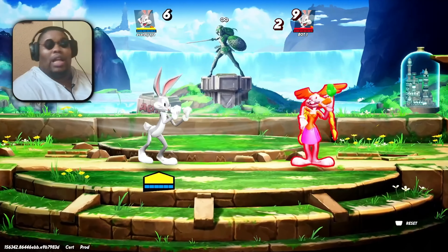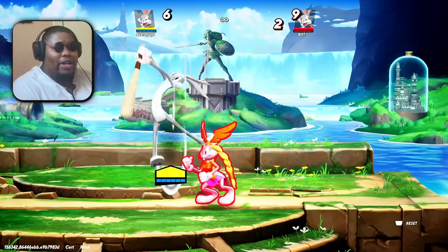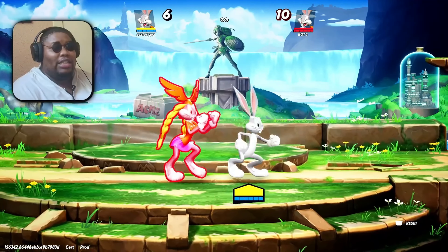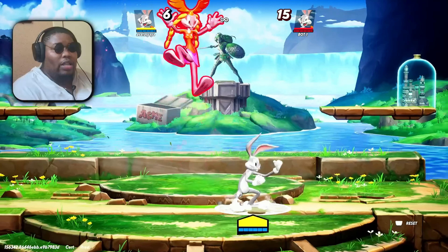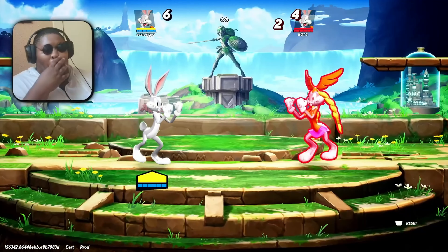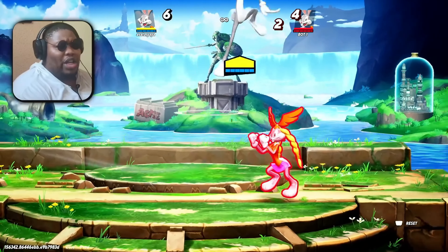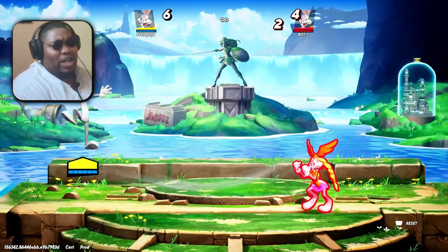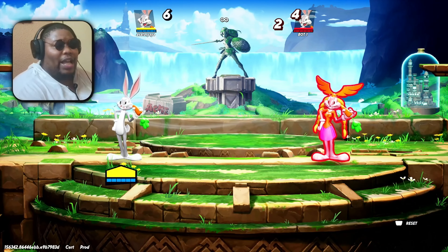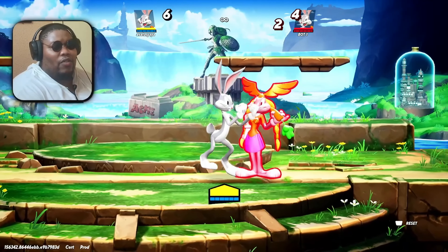Bugs Bunny has a secret a lot of y'all don't know. Everybody hates the bat, okay? What you didn't know is that if you get hit behind him with the bat, it does less damage — the back hit does five damage, while the front hit does almost nine to ten damage. It's hard to avoid this move completely since it's disjointed and covers almost 180 degrees above his head. A big thing to mitigate damage from it is putting yourself in situations where you get the back hit of the bat.